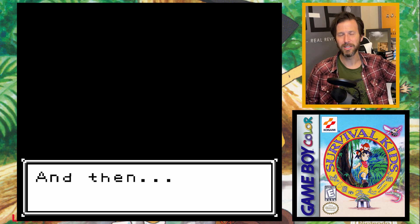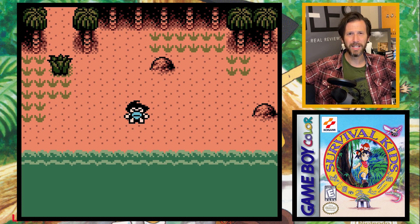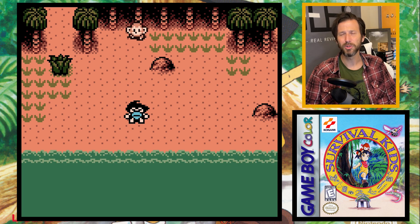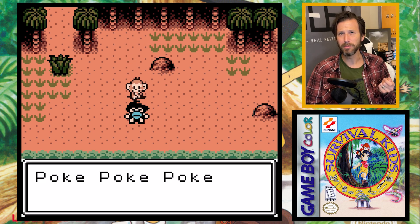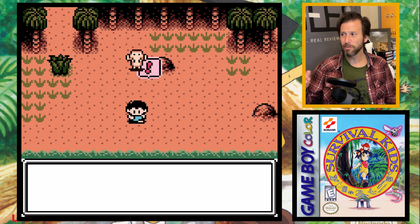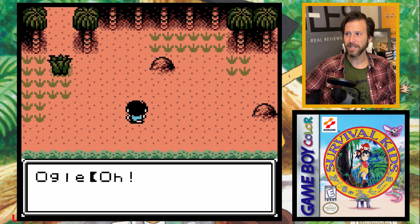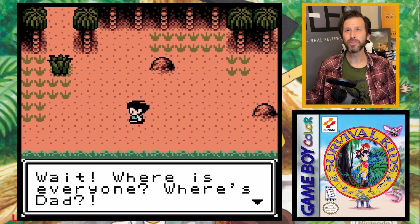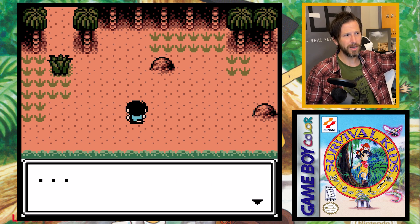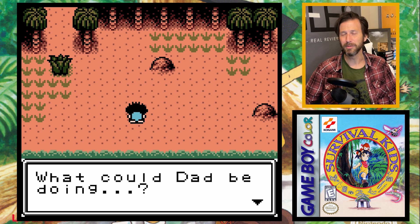It then goes into an intro scene almost like Link's Awakening — I've been washed up on the beach with only the rubble of my boat. A little monkey is watching over me and pokes me awake, then gets frightened and runs away. Now I'm awake, wondering if my dad is okay, what happened to the boat. But like a true survival kid, I put all my emotions to the side and focus on how to survive on this island by myself.